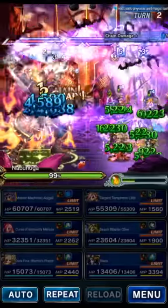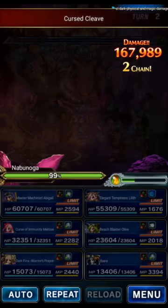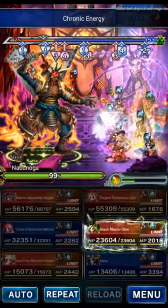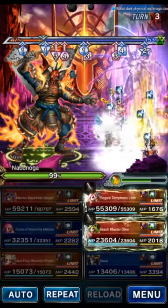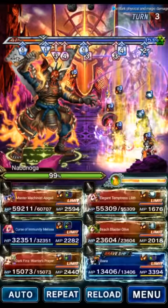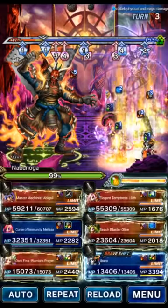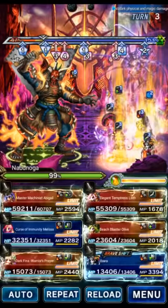Lilith is going to Double Rapture and use Betrayal — that's going to again heal the party. At this point the boss has 99 mitigation, so there's no point in trying damage yet. Execution Order is a very powerful fixed magic attack that can be covered and provoked — it deals around a million base damage lowered by your mitigations. With Abigail's big mitigations and racial mitigation from Melissa, Execution Order shouldn't be very painful, but it depends on your party.